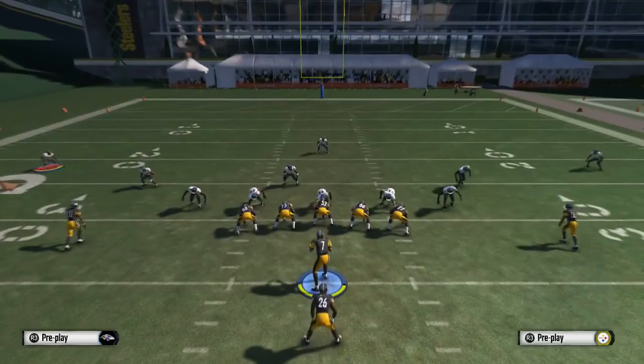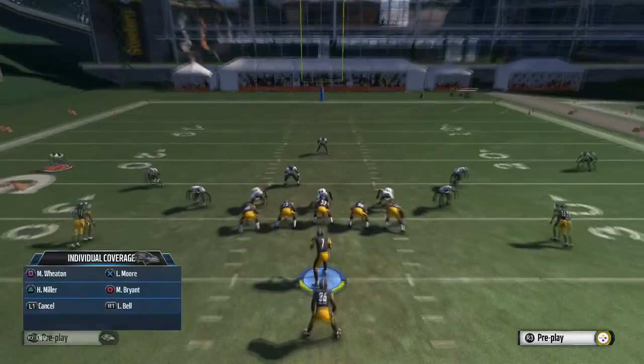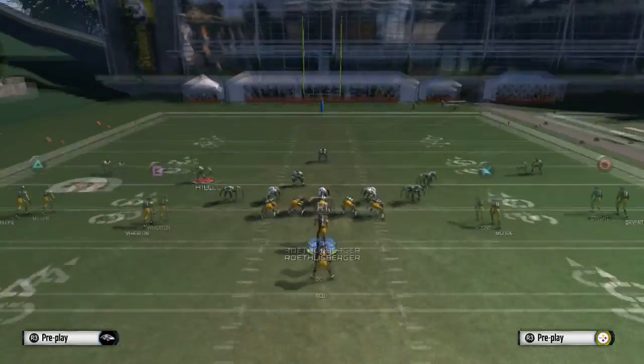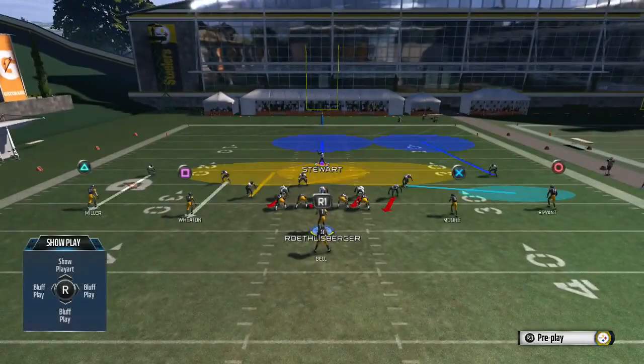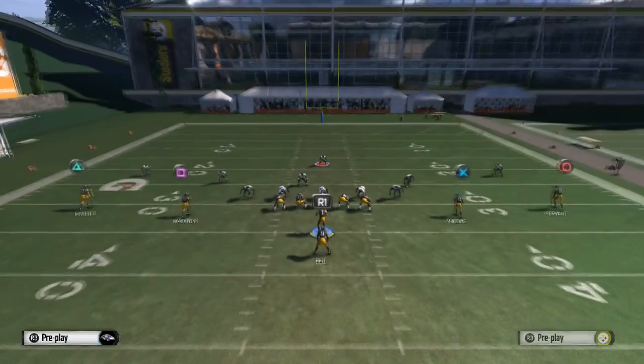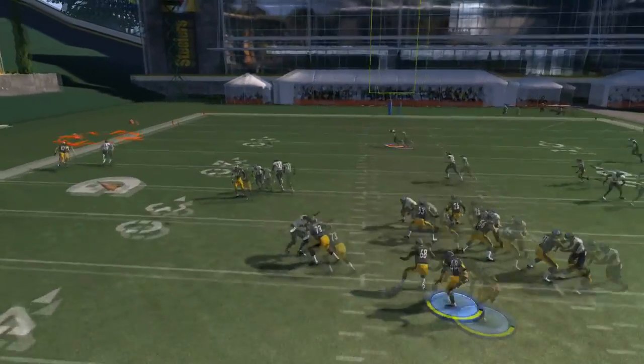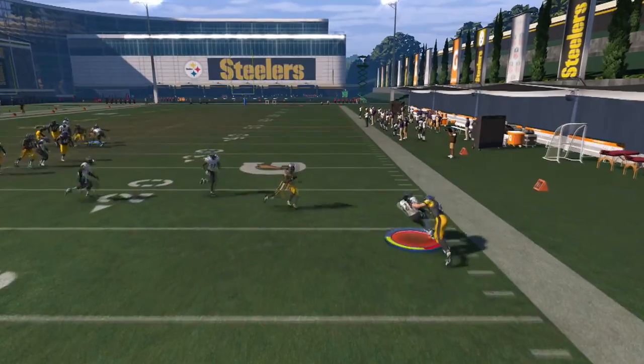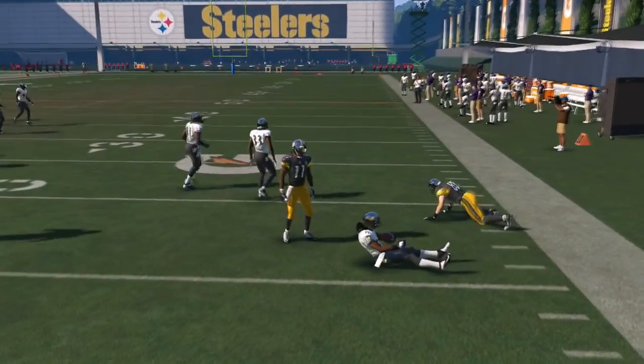Once you see the buttons switch, then you start adjusting: man up the outside receiver without confusing the button icons. You can man up that route correctly. Look at this — now it's guarded. That's how you stop this route swap glitch.